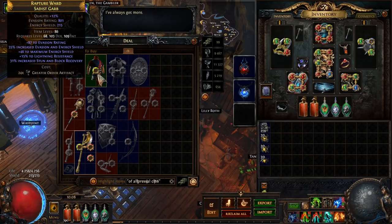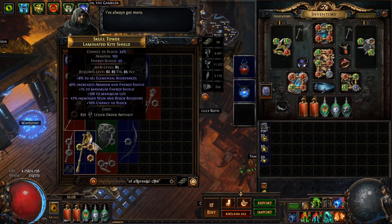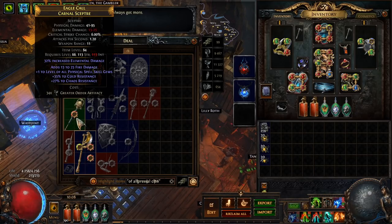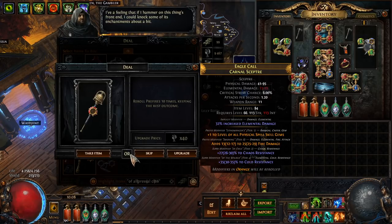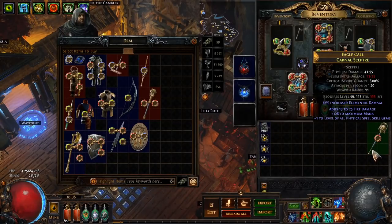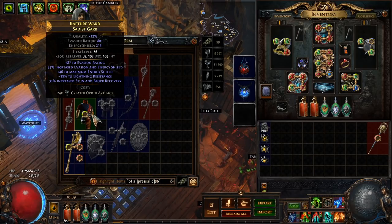The regex is currently highlighting all items that are item level 86, and then also things with all level of skill gems, suppression, and I think that's all — but we'll see. I am still looking at everything else. You can see here 'level of all physical spell skill gems' — I might actually take this just to buy it. The reason I'm picking up things like this is because of recombinators. If I get something with plus one level of all, I can maybe recombine it with something else to get something good. But let's try to make a good item.